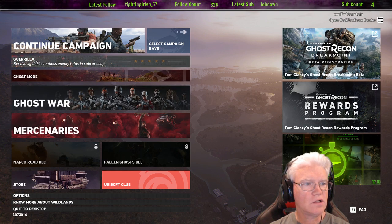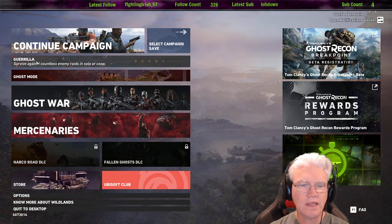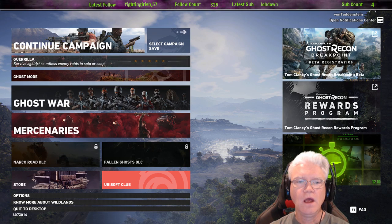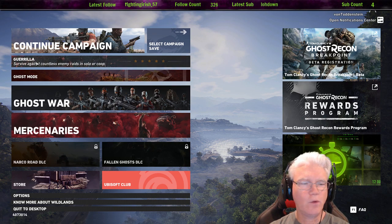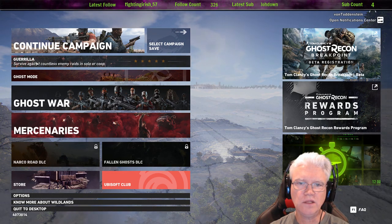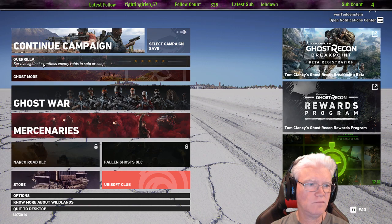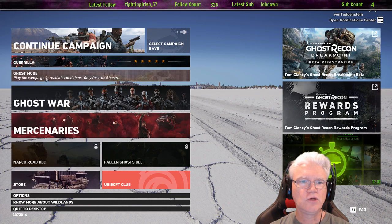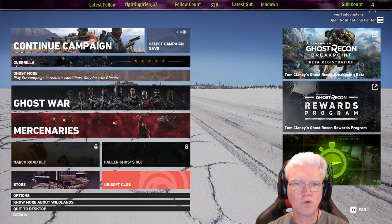Gorilla mode is kind of like waves and waves — kind of like when you play a zombie game and there's waves coming at you. Gorilla mode lets you level up your weapons in between each round, and you try to do more and more rounds.